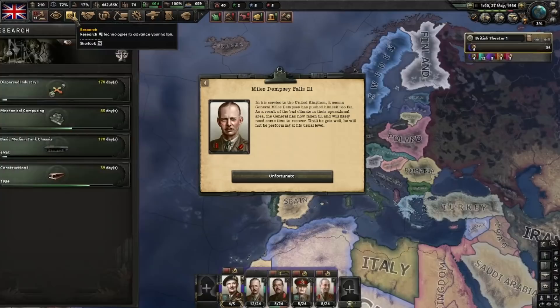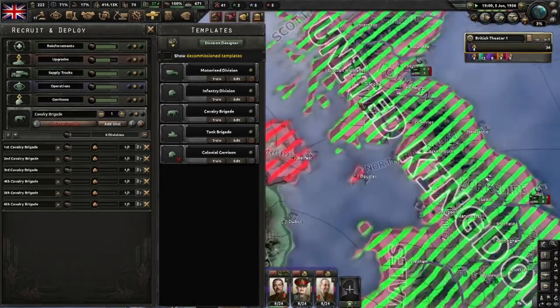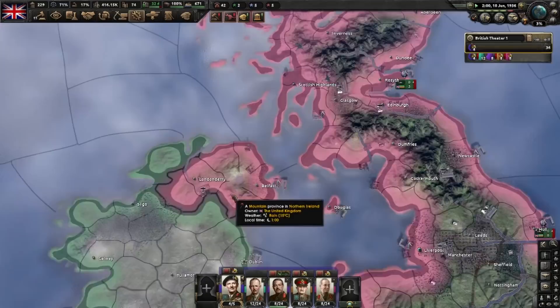In addition to those armies already on their way, I advise you to get six cavalry divisions and set them here on Scottish Highlands, or this port here — Lanark — to take care of Éire and Ireland later.